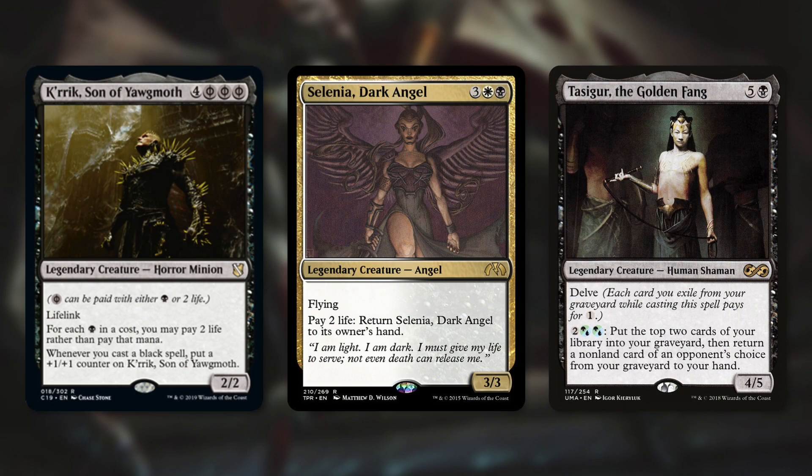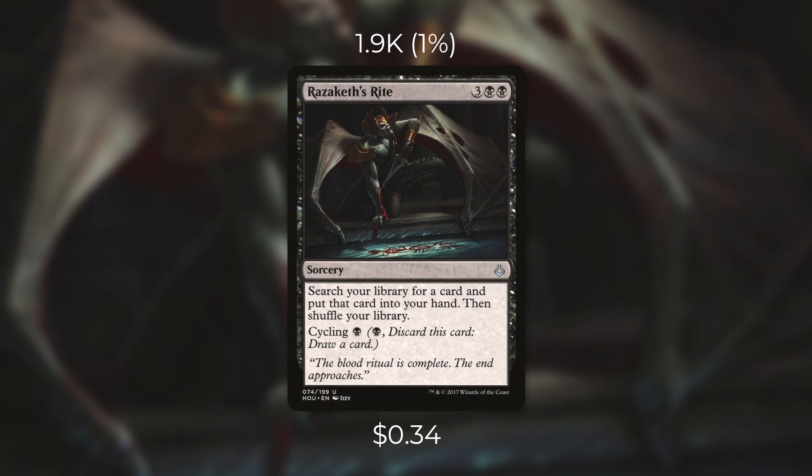Let's take a look at some decks where Razaketh's Rite might be a really good fit. First up there's Karak, Son of Yawgmoth — in this deck Razaketh's Rite pretty much just costs three mana and its cycling is free, though it will cost you life, and life in Commander is abundant. Another deck where this might shine is Selenia, Dark Angel, where you're looking for very specific pieces but once you have one you don't necessarily need your tutors. The same is true for a deck like Tasker Villainous Wealth — if you have Villainous Wealth you probably don't need a tutor and it might be more beneficial to cycle that card away. Razaketh's Rite is not for every deck and it's not the best tutor out there, but plenty of decks could use it over Diabolic Tutor, and Diabolic Tutor sees a ton of play.